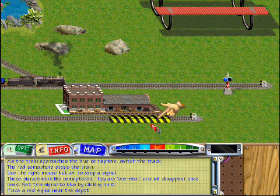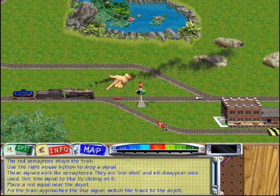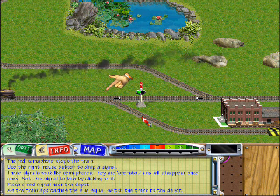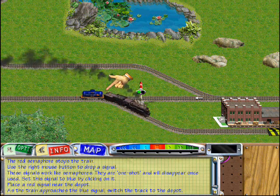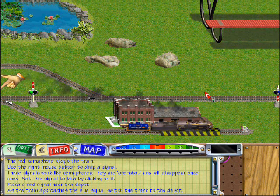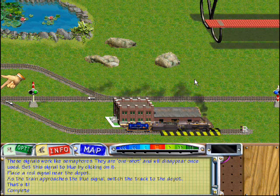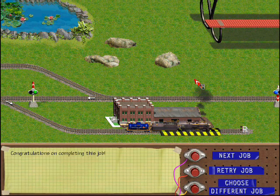It's set exactly the same as permanent semaphores. Place a red signal here. As the train approaches the blue signal, switch the track to conduct the train to the depot. And that's it. Semaphores are used in a variety of situations, from railroad crossings that keep automobiles and pedestrians safe, to sophisticated loading processes in real-world freight yards.